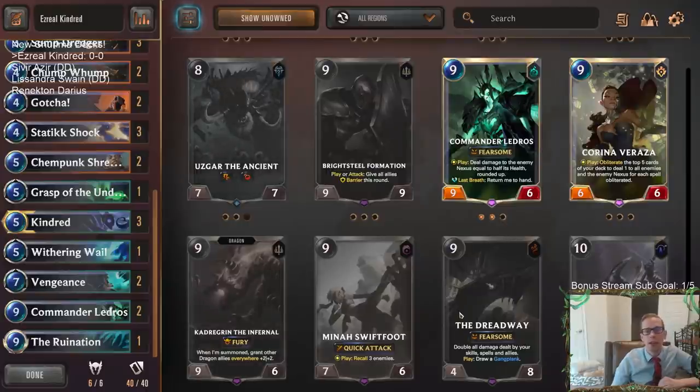Pretty awesome combo. And even worst case, like even if we don't hit Dreadway, we're probably going to hit Brightsteel Formation, which is also amazing. The only way this can really go bad for us is if we hit Kadragrin, Mina, and Karina Verraza — those are our three sad options. But besides that, if we hit Dreadway they just die immediately, and Brightsteel Formation is just a great attacker.